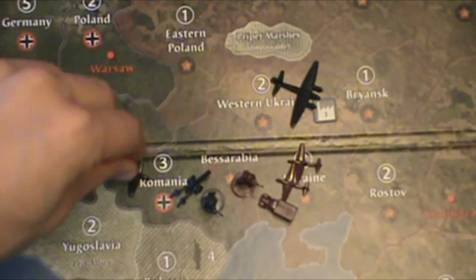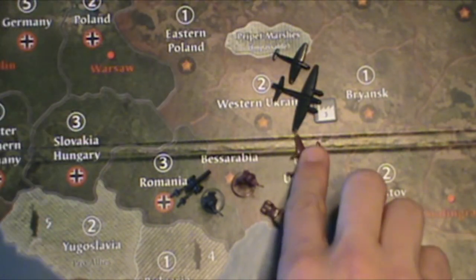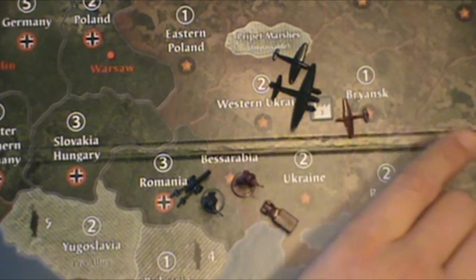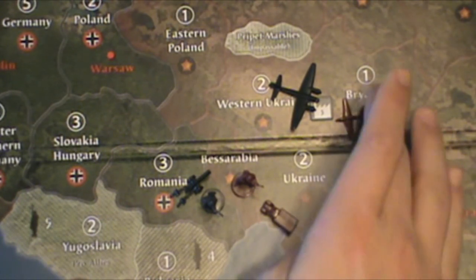Say a German strategic bomber is attacking a factory in Ukraine and taking one fighter for escort. Russia decides to scramble two fighters to intercept. Please note that these aircraft can no longer participate in general combat. If the defender loses that territory, then these interceptors can land on an adjacent friendly territory; otherwise they land where they began. In this hypothetical, let's say Russia gets a hit and Germany's escort scores one back — one Russian fighter must be removed and one German fighter as well. Once this phase is over, we move on to the next phase.